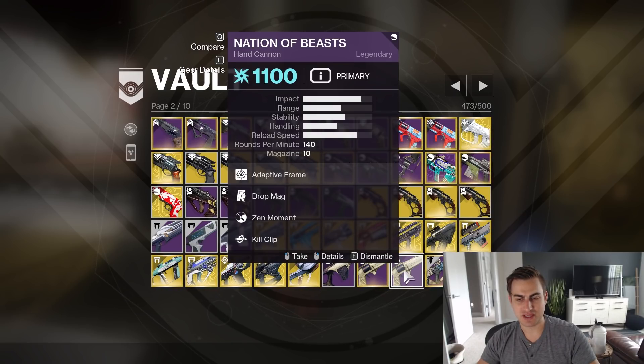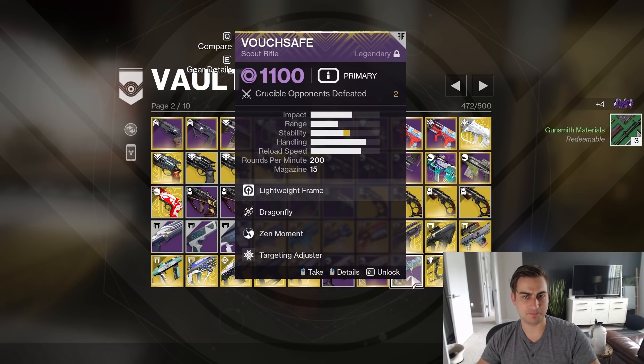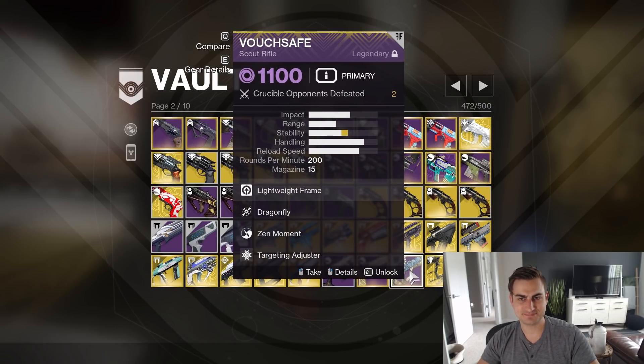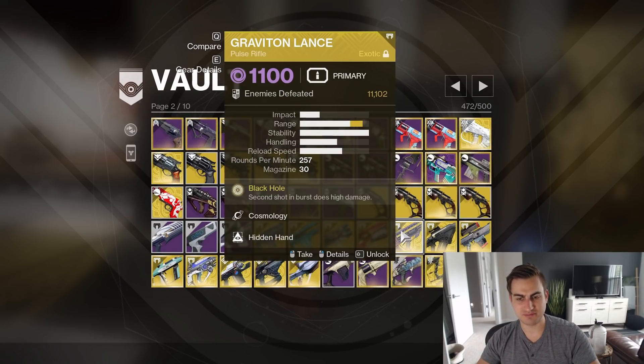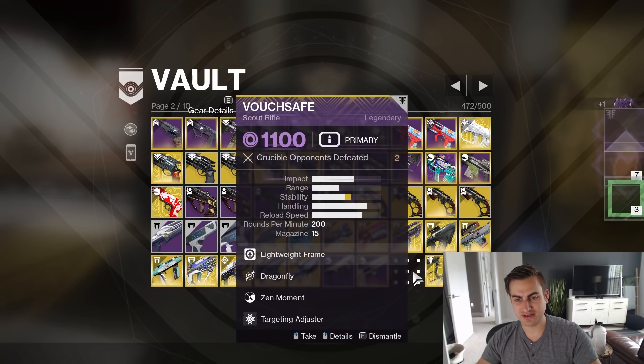Drop Mag Zen Moment Kill Clip — I'm going to delete that one, I don't think I need that one. I have a sunset Vouchsafe — I think this is the curated roll, Dragonfly Zen Moment. I don't know, I don't think this is very good. Did they reissue this? I don't think they did, so I'm just going to delete this. I don't think I need it.